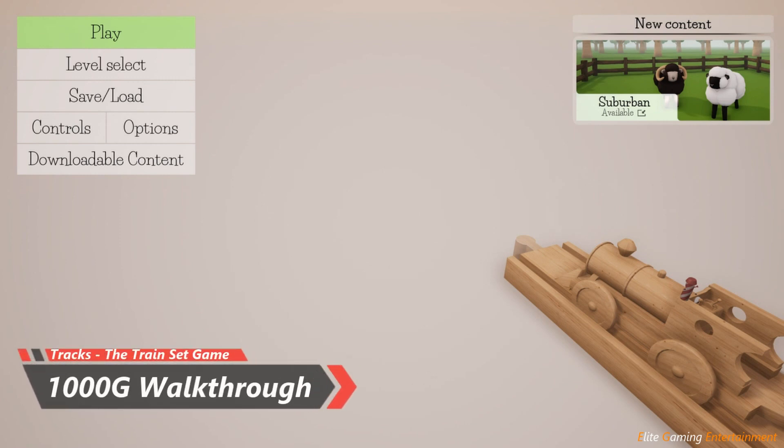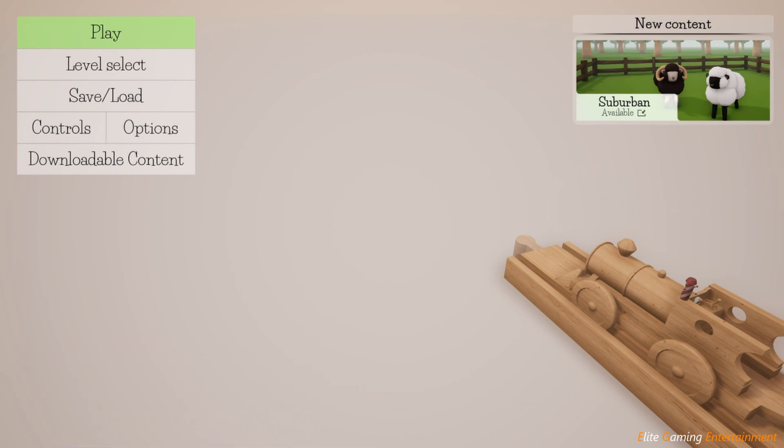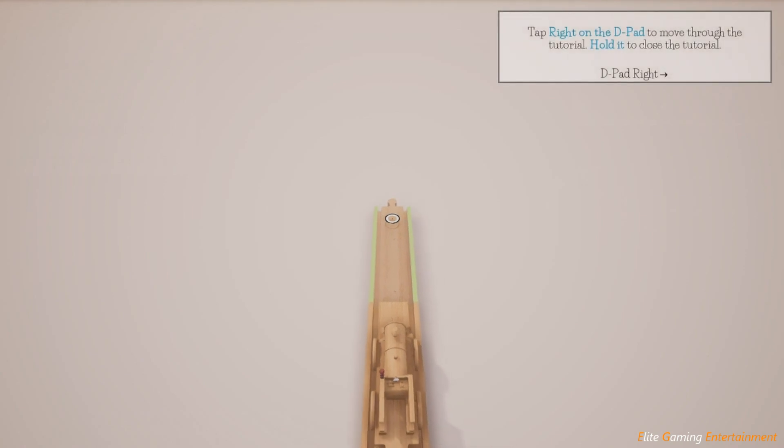Hi guys, Elite Gaming Entertainment here. Today we are here with the game called Tracks: The Train Set Game. By the end of this video we are going to be coming away with 1000 gamer score, and it should take you around about half an hour to do so, maybe a little bit less if you skip the tutorial. The one thing that will take the majority of the time is trying to deal with the passengers.